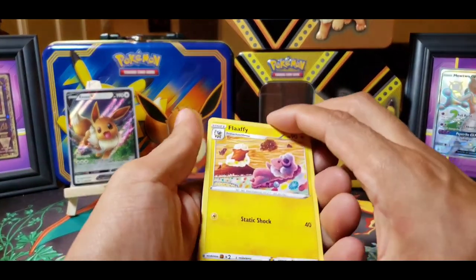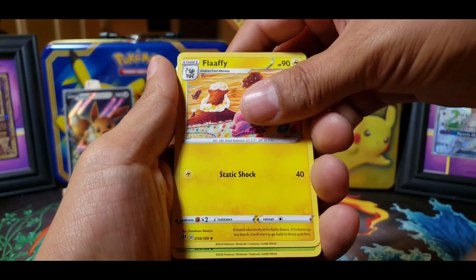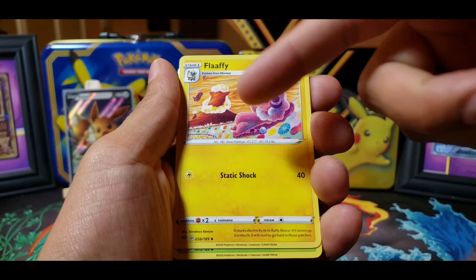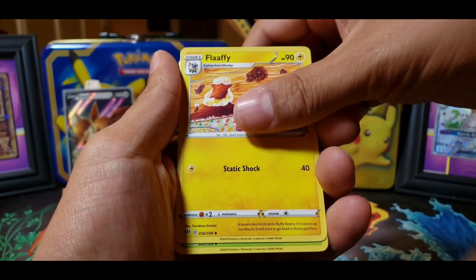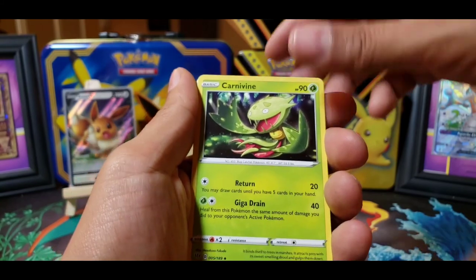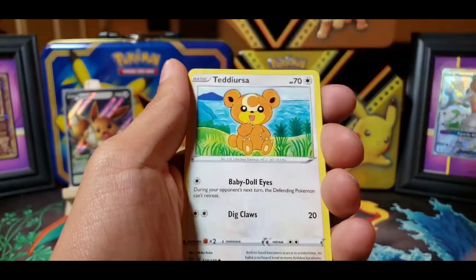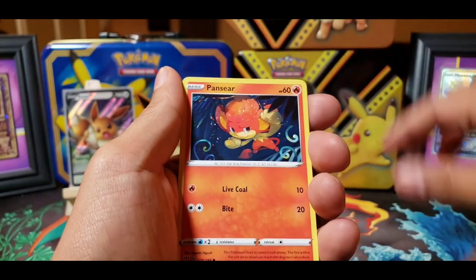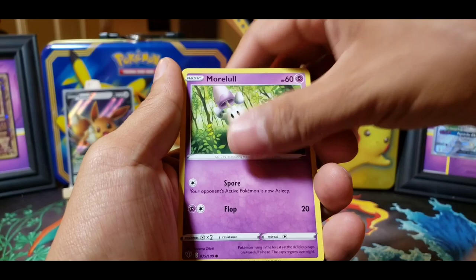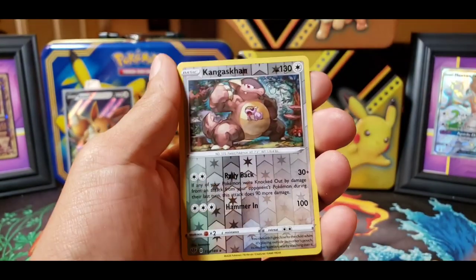I've seen the new Shiny Charizard — that's pretty cool looking too. This new addition, his artwork I like to collect. So we've got Carvine with a big Parasol, Trapinch, Teddiursa, Pansir, Morellull, Wishiwashi, followed by a Reverse Holo Kangaskhan.